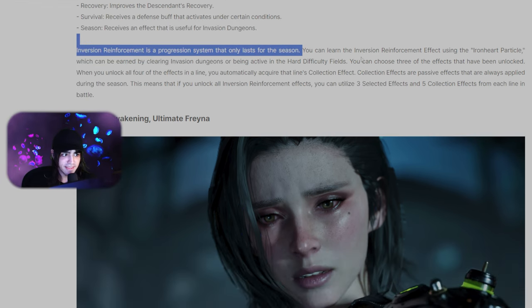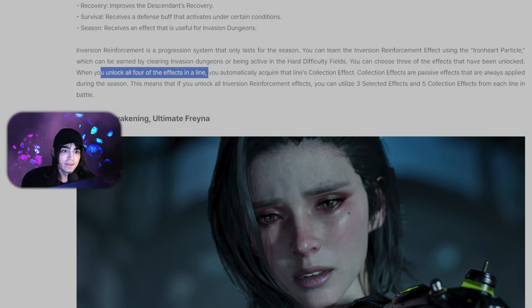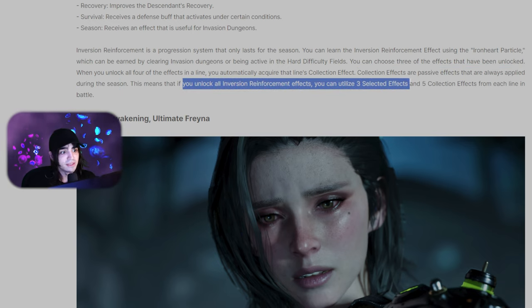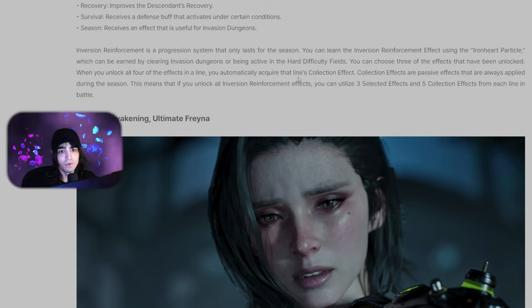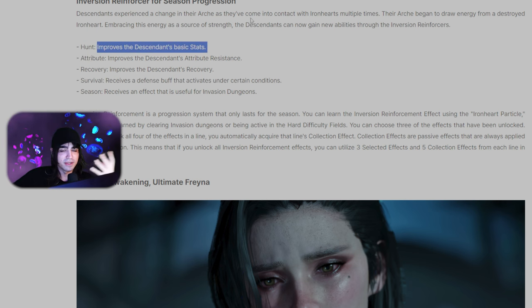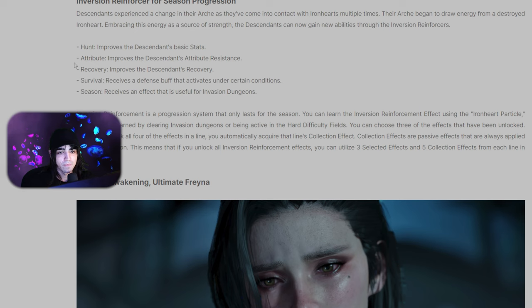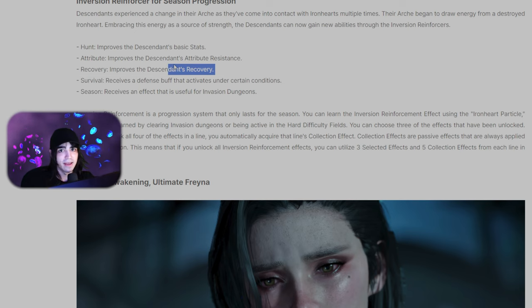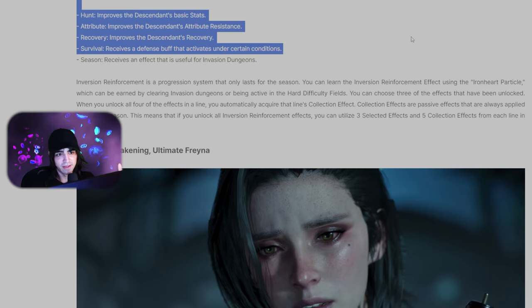The inversion reinforcement is a progression system that lasts for the season. You can use three of the effects you've unlocked, and when you unlock all four effects in a line, you automatically acquire the collection effect — passives that are always applied during the season. So you'll end up with five passives when you completely finish everything, plus three selected effects. One line will have things like HP, defense, shield, and max MP — hopefully one is skill crit rate — and then the attribute line is probably all the different attributes, and the descendant recovery one will likely be HP, MP, and shields.